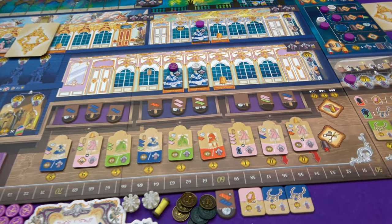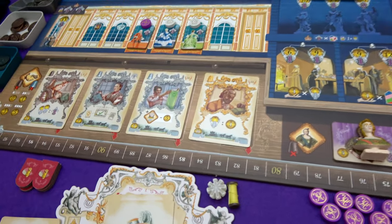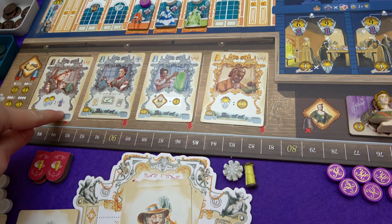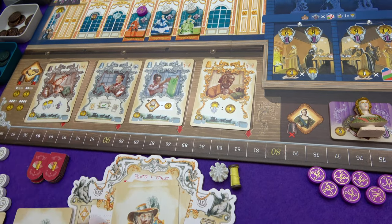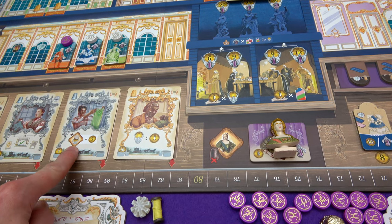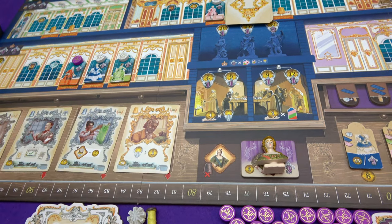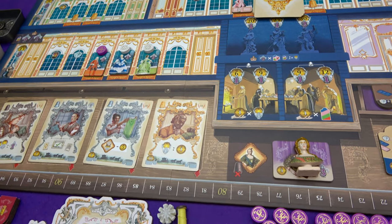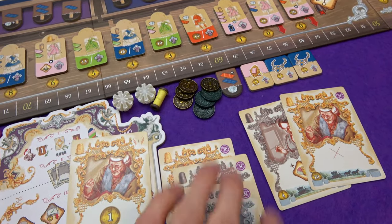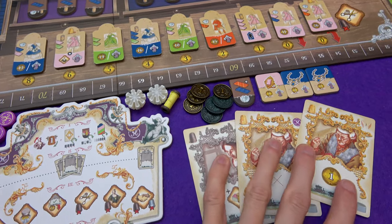That's where we are for round three. The staff that caught my eye: the apprentice here gives a point for every two decorations. Every time you play that card it lets you use a bonus from your deck. This gives a five discount on decorations - actually an extra decorations action with a five discount. And this gets you money for every decoration you've put out. I can actually have two masters if I don't have those out.